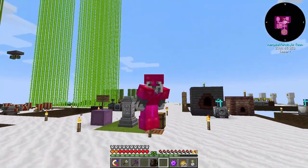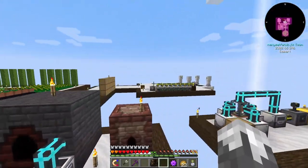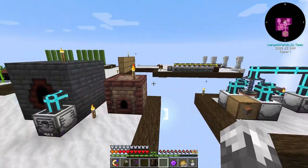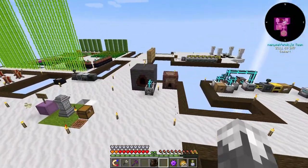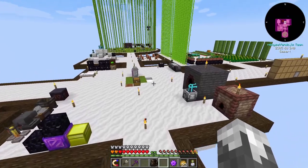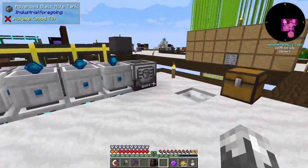Hello everybody and welcome back to All the Mods 6 to the Sky. Last episode we got together and did some Astral Sorcery stuff — we got a sand generator set up. I got started on today's episode on Friday night, but the power flickered and ruined my video. I've had some serious storms rolling through the last few days, so the first part of this video will go over what I had done.